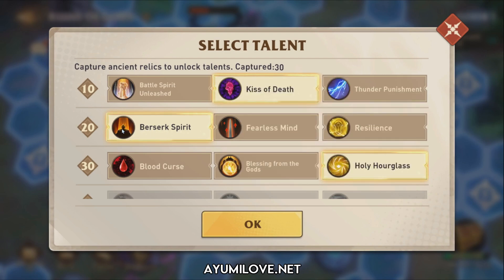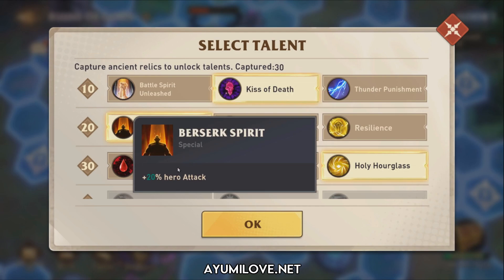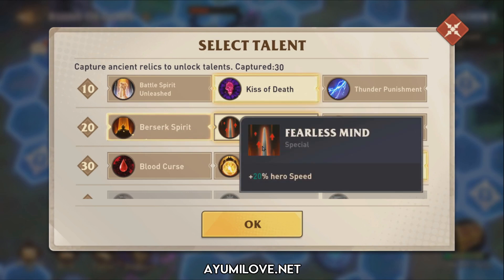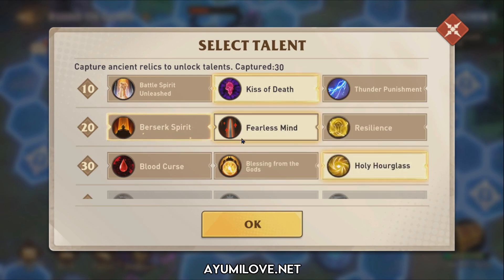The second talent is Basic Spirit, which increases attack by 20%. The team I'll be using is an Ignite Team, and they benefit a lot from additional attack stats. The other talent option is additional speed, but this is not necessary if you're able to get your heroes up to the minimum speed of 150.